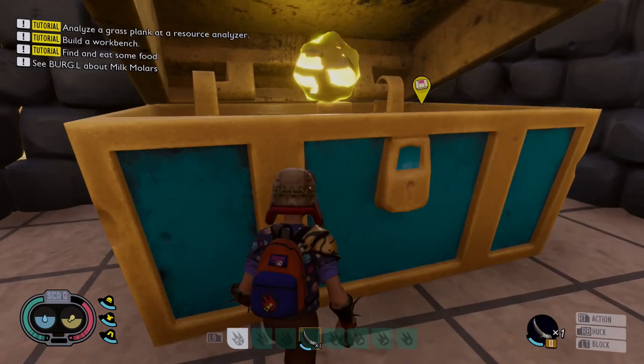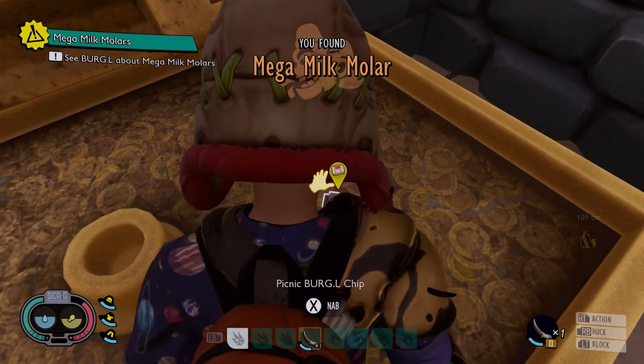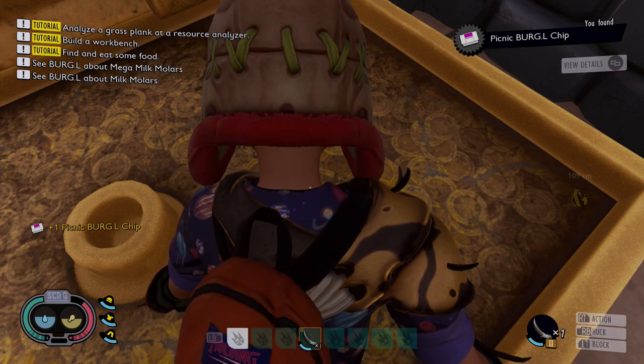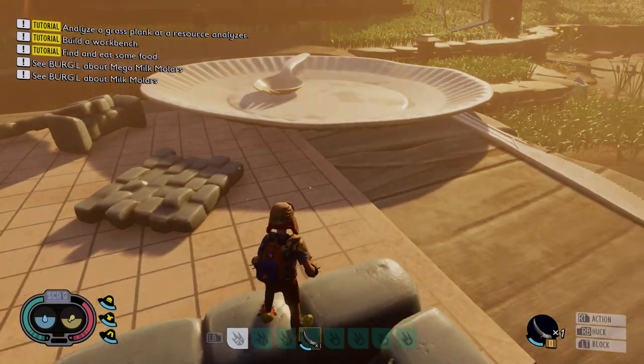First I want to get out of the way how to open the Minotaur chest that you find in the Minotaur maze on top, where you can find a gold mega milk molar. You do need the special key for it. I haven't shown a way through the maze as it's one of the simplest you'll ever see, and it's not that hard to get on top. I've already done a full guide on the picnic table as well.